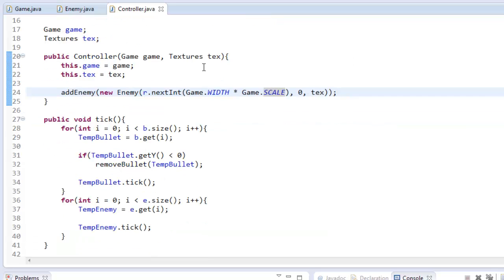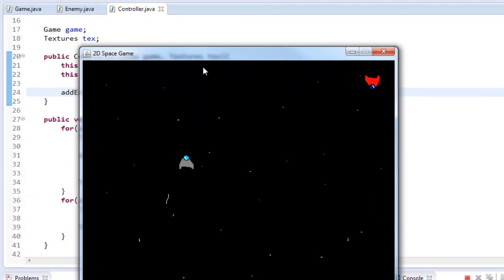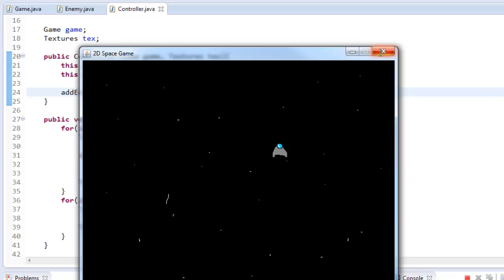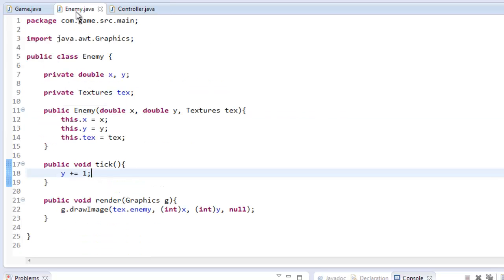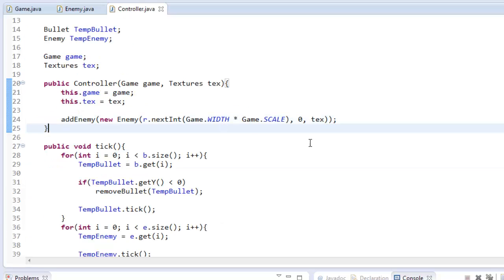Now what we have to do is make it so that when our enemy or spaceship gets to the bottom of the screen, it spawns back up to the top. I want you to pause the video right now if you've been following along and try to figure it out. I'll give you a hint: it can be done in either the enemy class or the controller class. So pause the video right now.